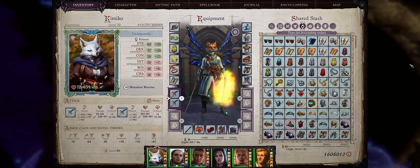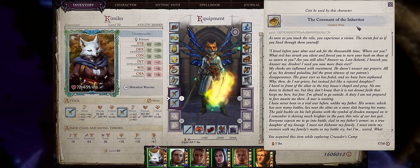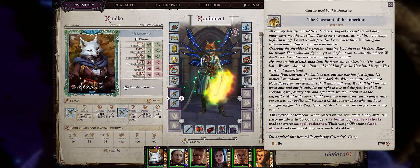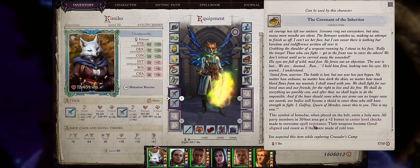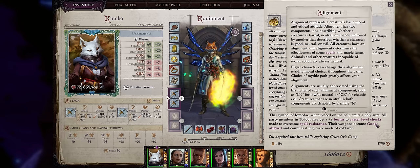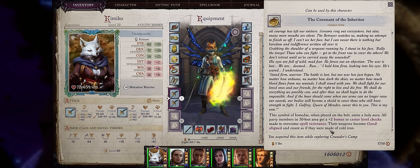Now let's cover the best chapter 2 items, starting with the best of them all — actually one of the ultimate items in the whole game — the Covenant of the Inheritor, a Storyteller Relic. When equipped into one of your quick slots, this item will automatically grant your character a very big 30-foot aura, enough to hit all party members easily. Any ally inside the aura will first gain a plus 2 bonus to caster level checks to penetrate spell resistance, but most importantly all of their weapons will become good-aligned and also count as if made of cold iron.